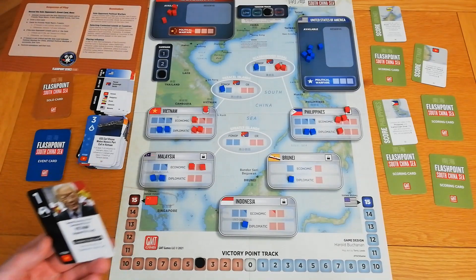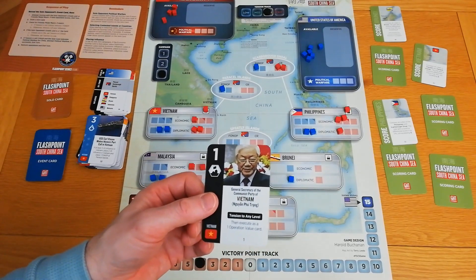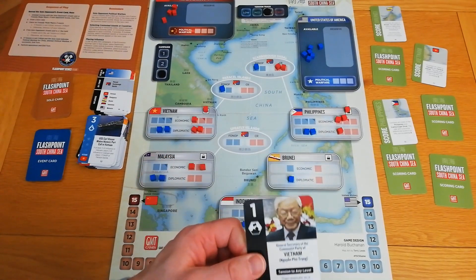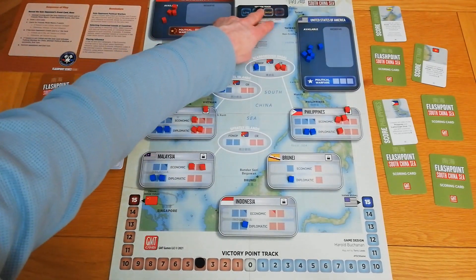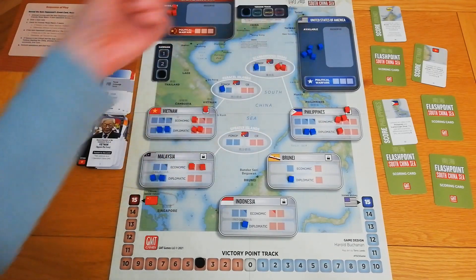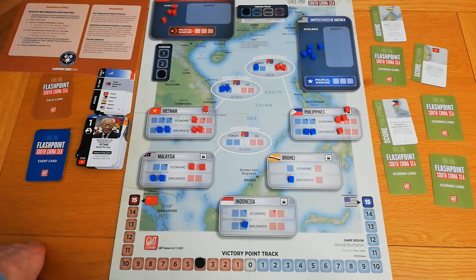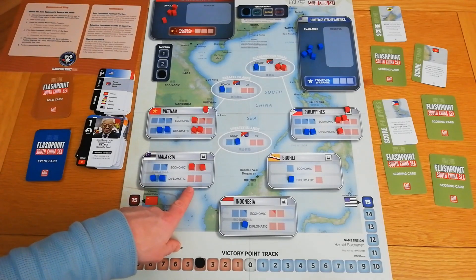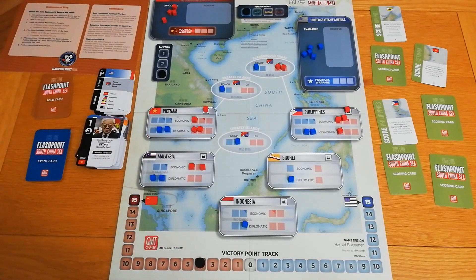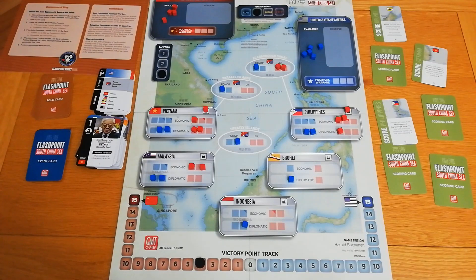My final card of the game: I'll pop the tension to low and place a cube — actually let's put it in Malaysia because that'll make a better difference, allowing me to win Malaysia at end-game scoring. I wouldn't win the contested islands but I would win Malaysia. Tension track goes up slightly, though it doesn't make much difference now.